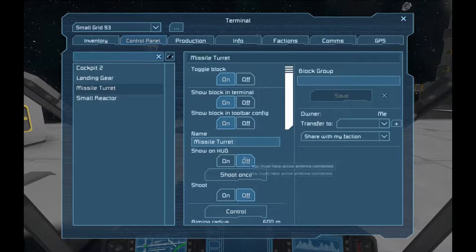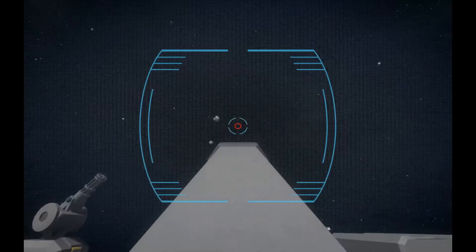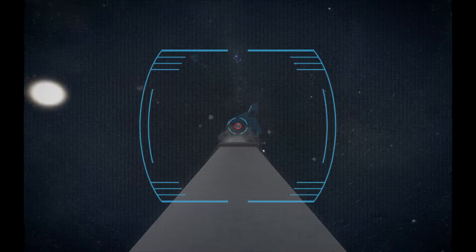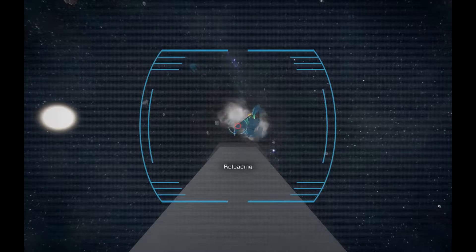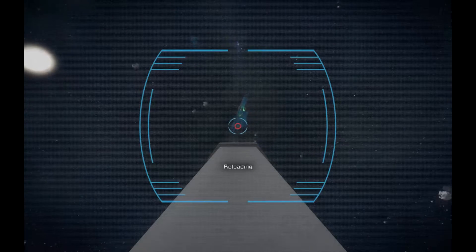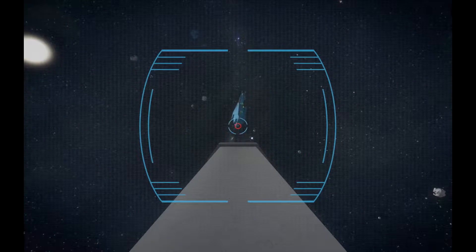Coming over to the missile turret - same thing: missile turret control, go up there, fire, reload, fire, reload. You can see the damage these rockets do to small ships. I've shot it twice and that ship is absolutely useless now. These rockets are a pain in the butt for small ships.